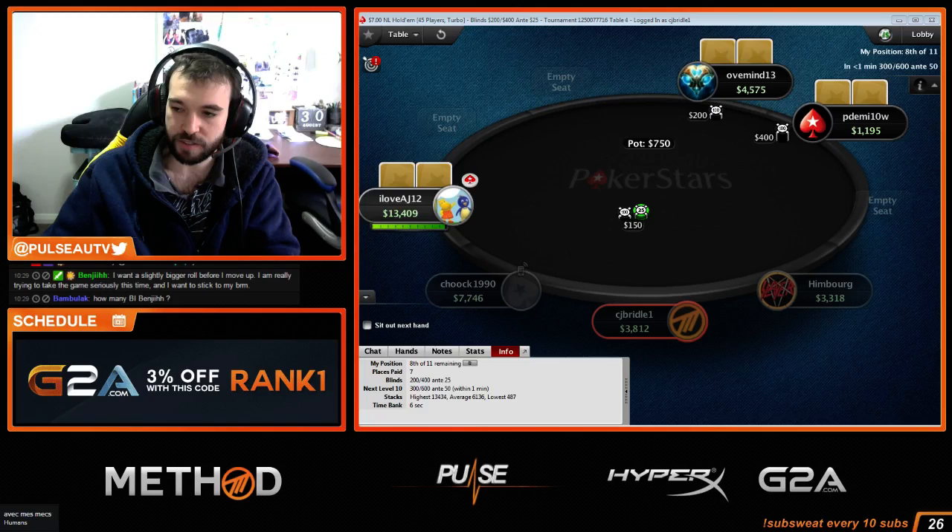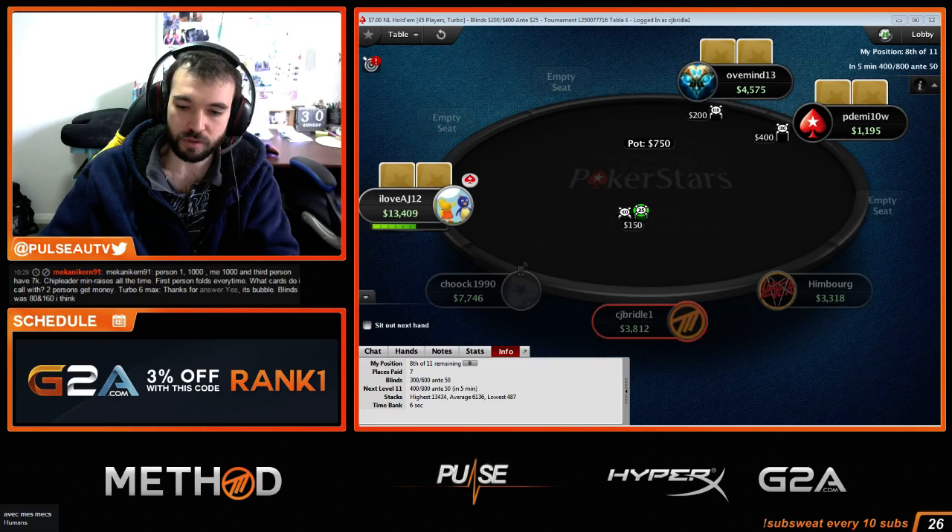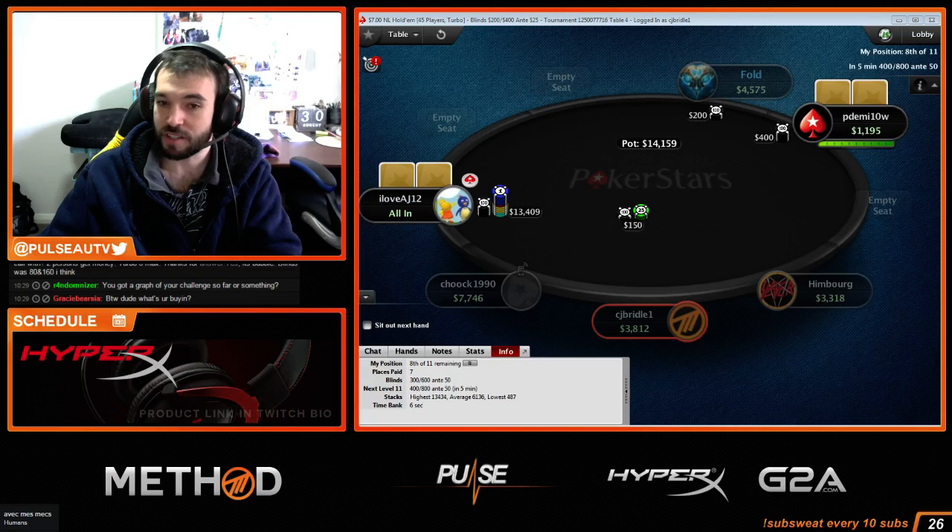To find out whether I call jacks or not, I'd have to run a knockout equity ICM calculation, which I don't know how to do because I've only just started playing knockouts. I'd have to contact my friend PlaySVK. But we know Ace-King is an easy fold, tens is an easy fold — the question is, in a knockout, do we fold jacks as well?